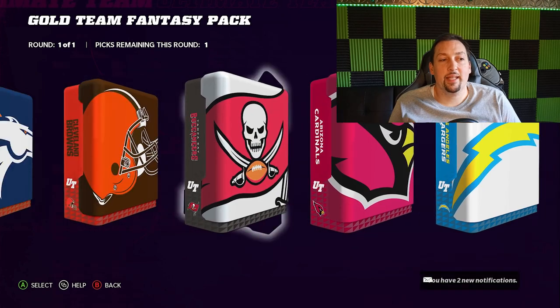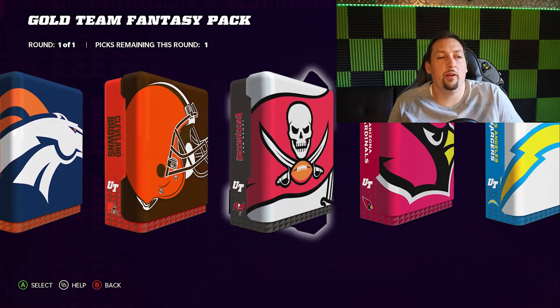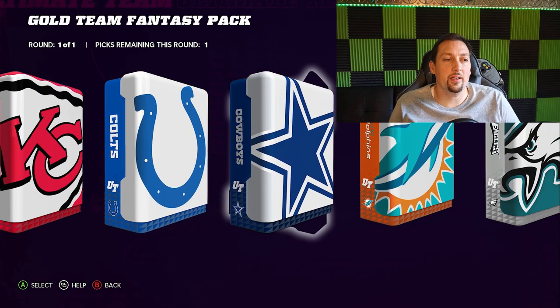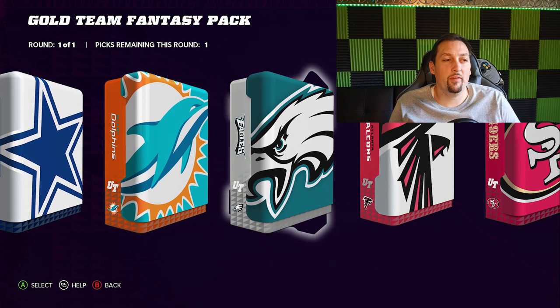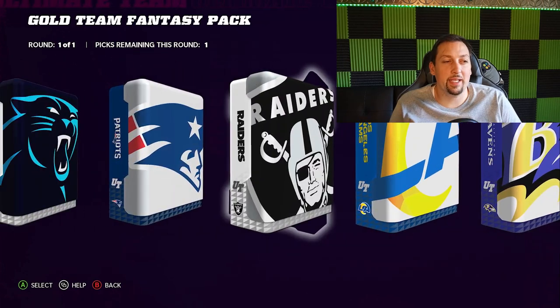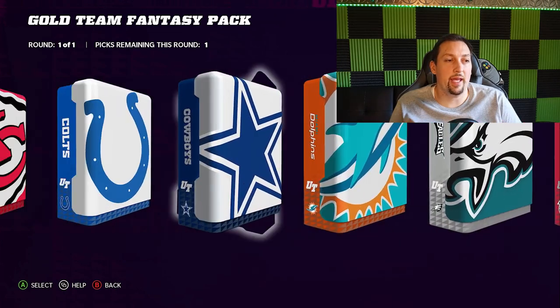I think I'm probably going to go theme team Chiefs. The Bucks are probably a really good team too — I'm not sure if they're great for theme team though. Last year I ran a Chiefs and Washington Football Team theme team with a 25-25 split and I was really happy with that. This year I'm probably going right back to the Chiefs. I already have Patrick Mahomes and I'm going to try to pump him up as much as possible — with a Chiefs theme team around him I could probably get him to 90 or higher pretty easily.